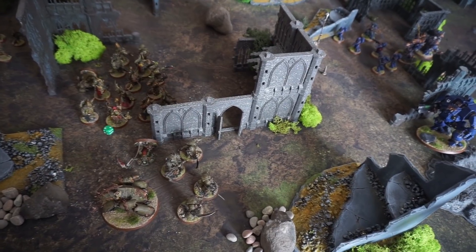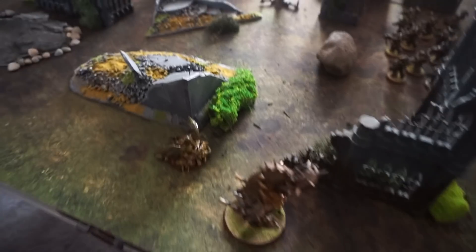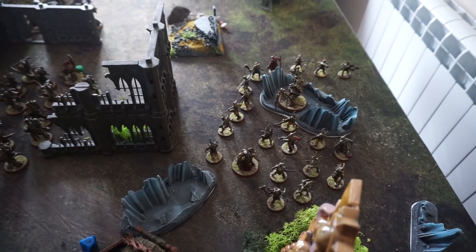So now we're passing it over to Death Guard turn one. At the end of Death Guard turn 1, the Bloat Drone and the Demon Prince shuffled up the side. Typhus stayed still and buffed his Poxwalkers with Blades of Putrefaction and Miasma of Pestilence — giving the closest squad minus one to hit, plus one strength and toughness on top of the bonus he already gives Poxwalkers.